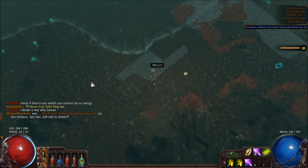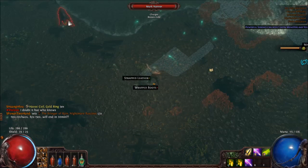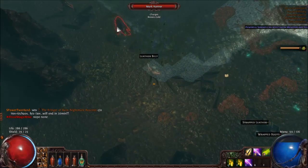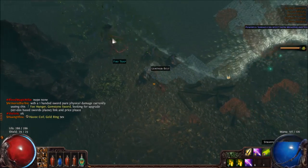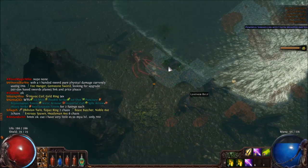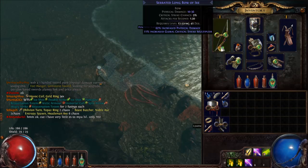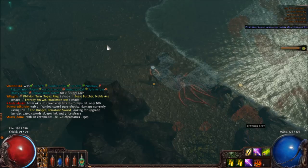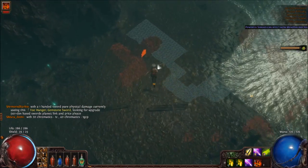Chest — nothing useful. Other chest, scroll of wisdom. A fire trap! I never use fire traps but I might as well equip it — it's a fire trap. It might be useful.